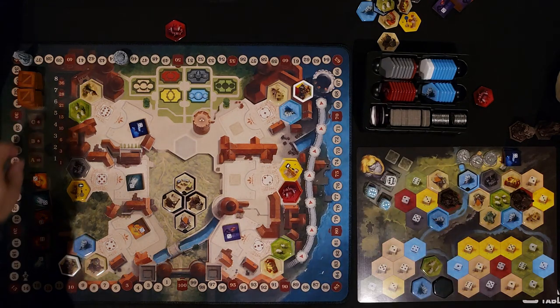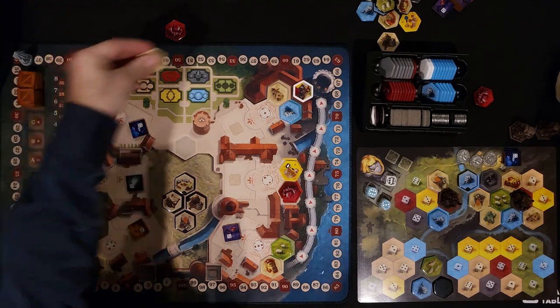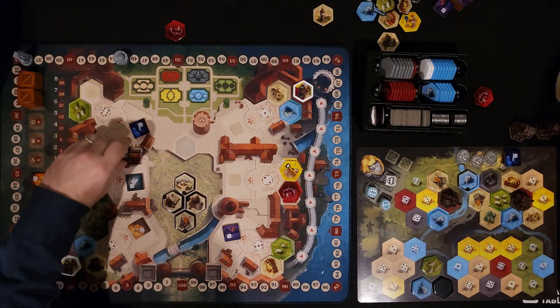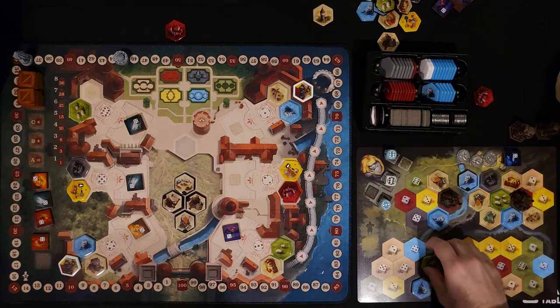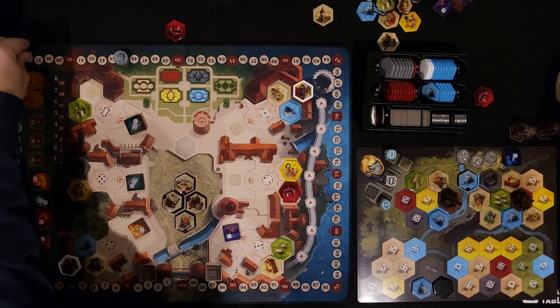A special building came out here in the black market: a crane, which allows you to trigger the effect of any building. It goes on the six, and bye-bye watchtower — which gives you four points when you place it. With the six, I can put the piggies in the right place.